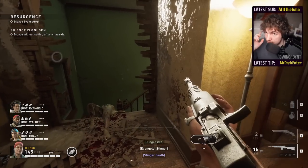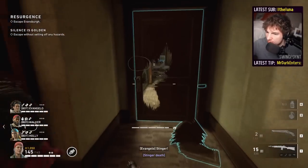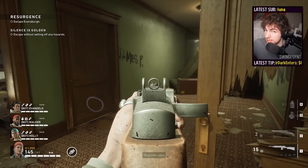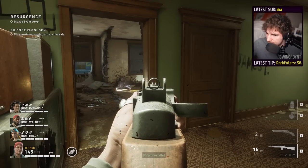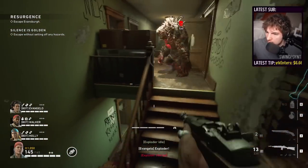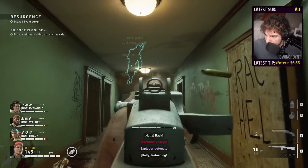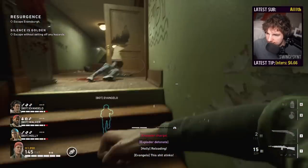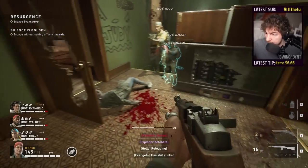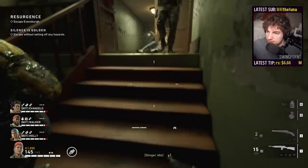This is going to be a team effort — you've got to be paying attention. These things have much more health on higher difficulties, but you just want to focus those specials down right away. Let's move forward and keep looking for sleepers. If you see an exploder, one of the nice things about having this open area is you get to move around on them. If you're stuck in a tight space, you're going to get pinned.